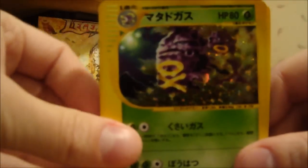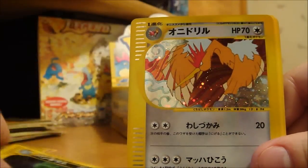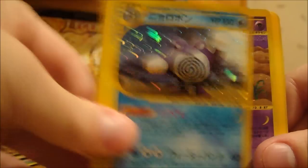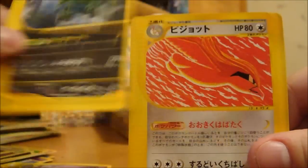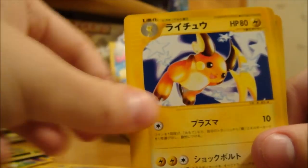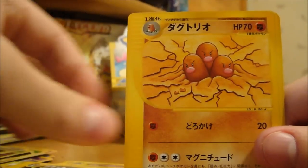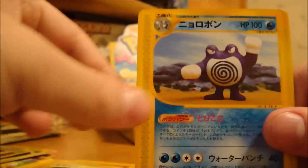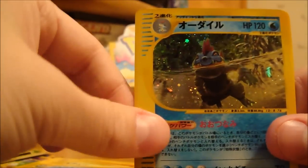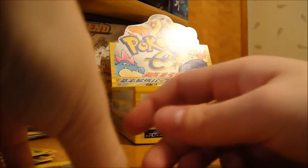I got a Weezing holo, Tyranitar holo, Fearow holo, Poliwrath holo, Gengar holo, Tyranitar non-holo, Pidgeot non-holo, Raichu, Umbreon — which is very nice — Dugtrio, Pichu — I like that one — Poliwrath non-holo, Feraligatr holo, Poliwrath, and Machamp. Yeah, that's all of those.